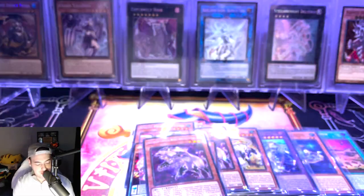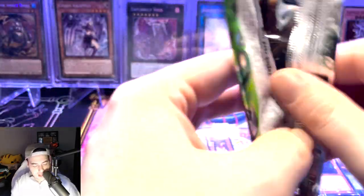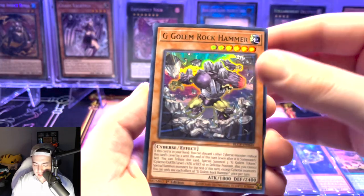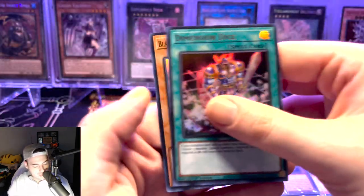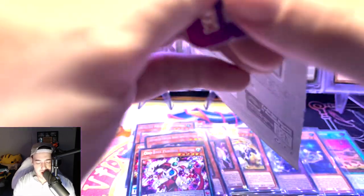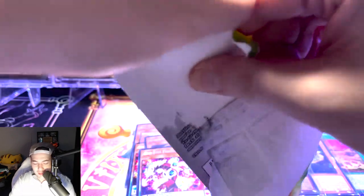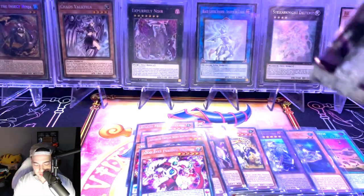Last two packs of Crystal's Revenge, and then we have one more pack of Darkwing Blast to end off this video. If you guys enjoyed this opening, definitely leave a like and leave a comment below. We have another Odd Eyes Persona Dragon — so many dupes in this set. I want those Exodia pieces, they're just so freaking tempting to pull, especially for you guys.